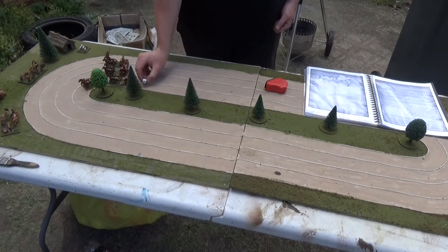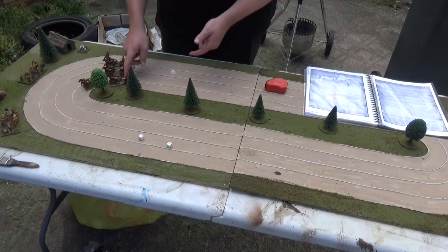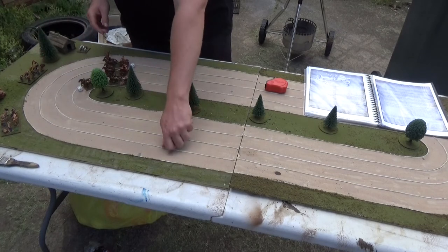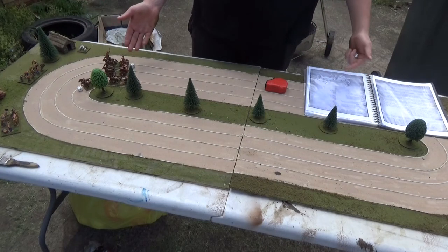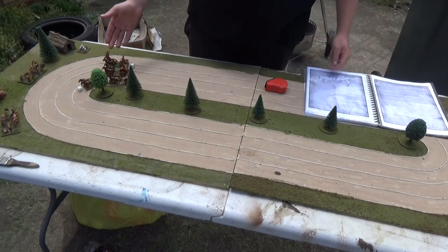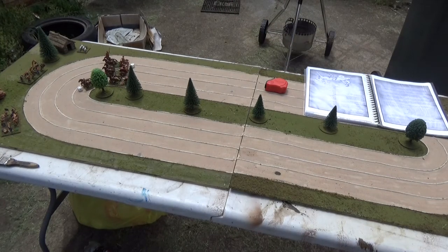This guy rolls a 4. The guy out front in the lead also rolls a 4 — we'll have to test for that. This guy rolls a 6, this one a 4, and this one a 3. So the order is determined. This leading guy is category 3 and he's now in the bend, so he doesn't have to take a test because he's in the bend. But he has the option to go to category 4 — which is 4d6 movement. However, going around the bend at category 4 means he would have to take a test to see if he falls off the track or not. I think we should probably play it safe and just stick to 3d6.